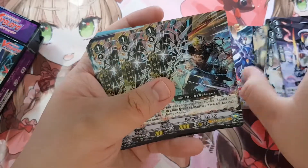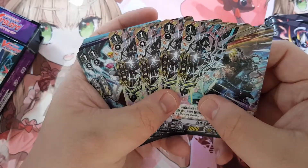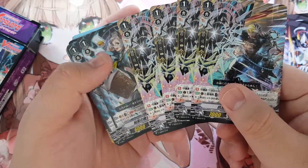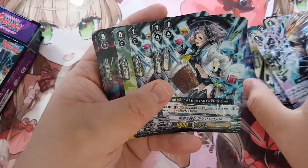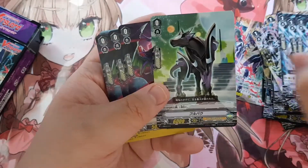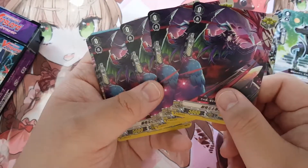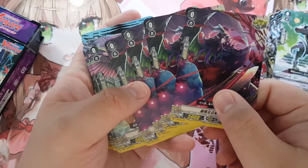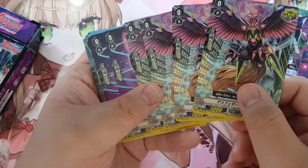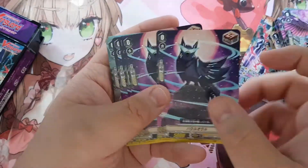Then you get four of the Maglia — actually, this is not Maglia, this is Limris. You get three Iron Fist. Then you get one Fullbau. Then, to show off the new trigger first — you get the Death Feather Eagle; the old one is not included here. You get four of them.